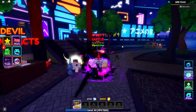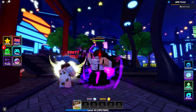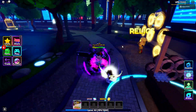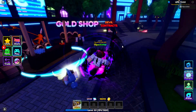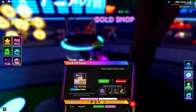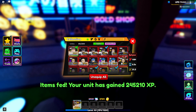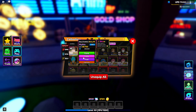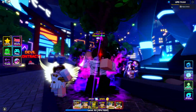Oh my god, it's so sick. She doesn't do anything special which sucks — I think she should shield break or stun. It kind of just makes sense for her to stun or shield break. She has a giant hammer; I literally don't know why she wouldn't shield break or stun. Is there anything I can fuse her into? Okay, let's get straight into the showcase.